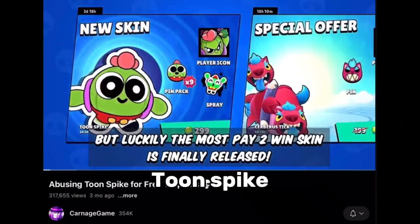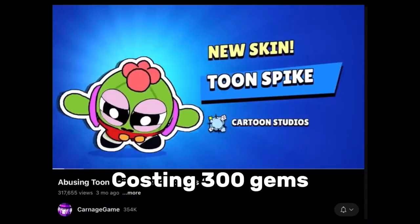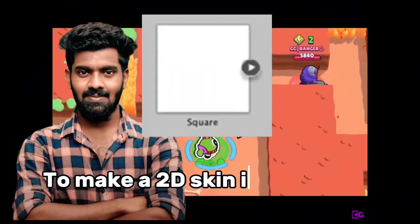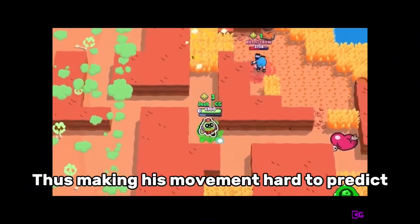Number 5, we have Toonspike. The most expensive one on this list, costing 300 gems. Toonspike offers you a unique advantage due to the developer's attempt to make a 2D skin in a 3D game. I know, smart. Thus making his movement hard to predict.